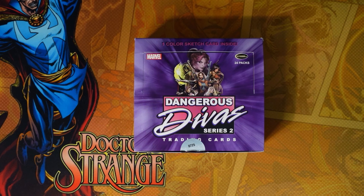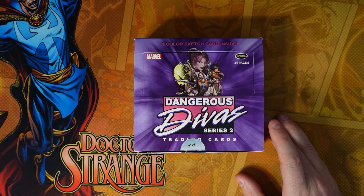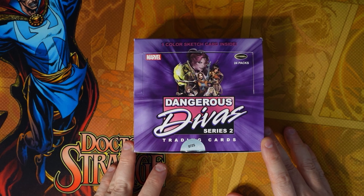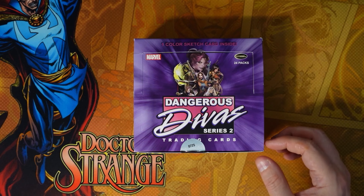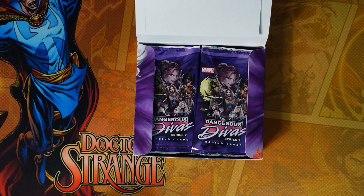So if you've been watching the channel, we opened a box of Dangerous Divas Series 1. This is a box of Series 2. This box has already been opened and the sketch card has been removed — normally there's one color sketch inside per box. I purchased it for a significant discount because of that, but we still have the packs and cards. This set differs a little from Series 1: Series 1 has 72 base cards, this series has 90 base cards, still 24 packs, five cards in a pack.